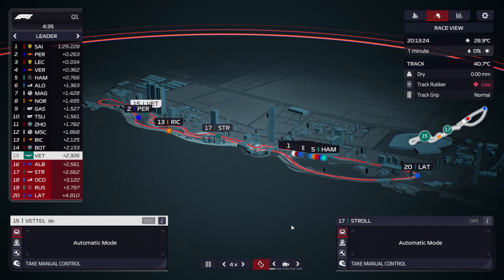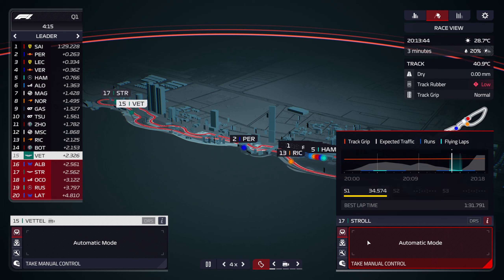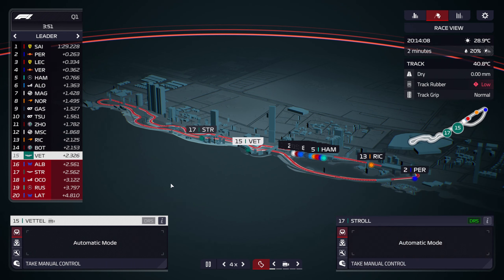Stroll is on his flying lap — come on Stroll, we need something big, don't let us down! Oh no, he's catching Vettel — don't slow him down Vettel, do not slow him down!